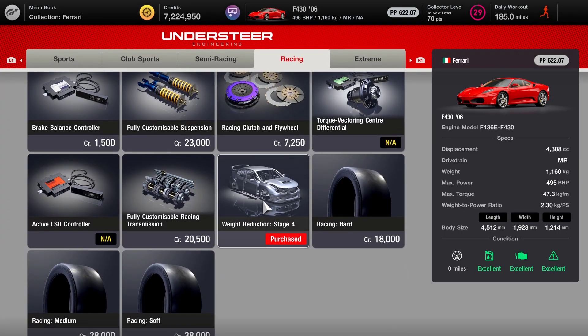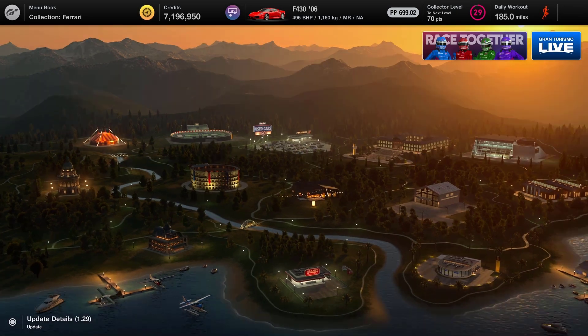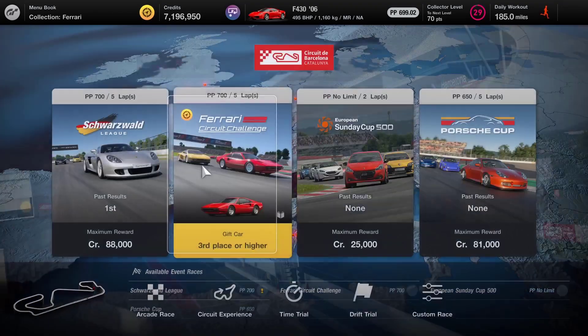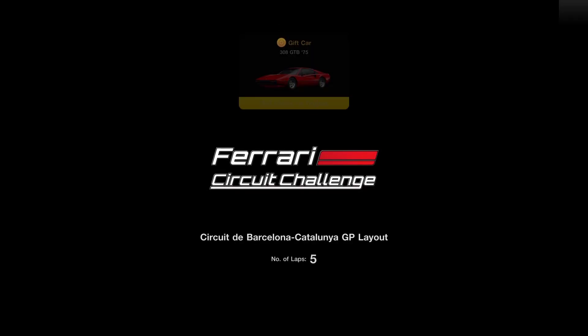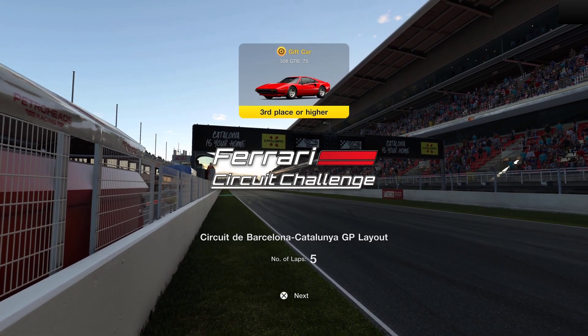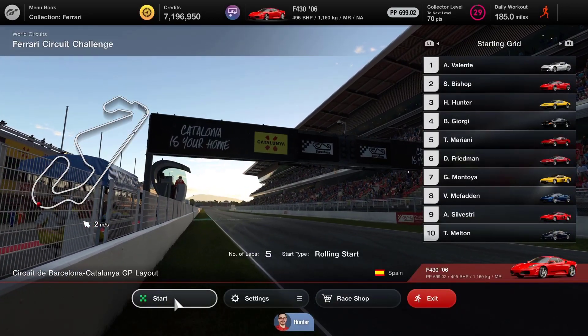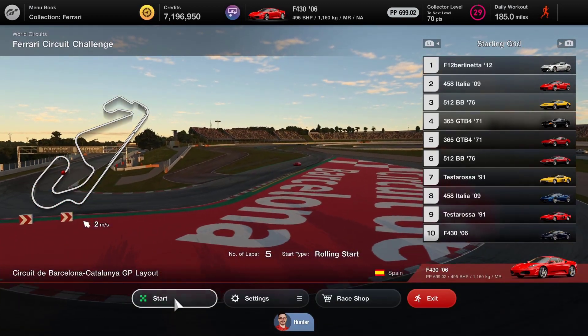And then we'll just need to pop over for the racing medium tyres. These are the mods that I normally do to my cars when I first get them. If I then need to modify them further with turbos and other things, I can do that later on. But hopefully that will give us the performance we need to get through the pack and to get third place or higher - preferably a win. At Catalonia we've got 5 laps, third place or higher, and I think the gift card is the 308 GTB. Let's see if we can secure that with a nice race win.